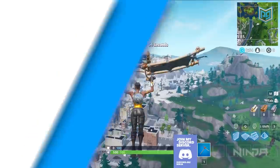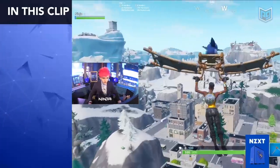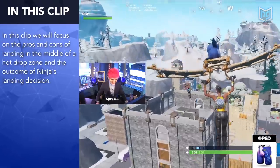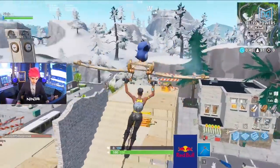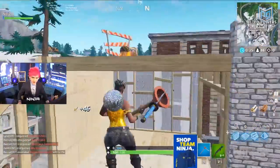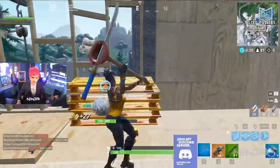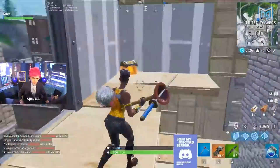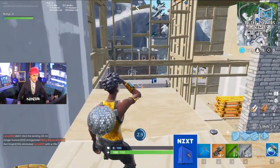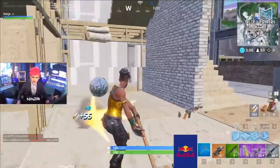Ninja flies into Tilted Towers and chooses to land smack dab in the middle. Landing in the middle of a hot drop zone has pros and cons — the good is you can rotate anywhere, the bad is that anyone can rotate on you. Ninja veers off at the last second for the pump instead of the chest. The pump is one of the best weapons in the game — always go for it. It's a guaranteed early game weapon, unlike a chest which could be anything.